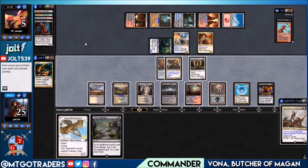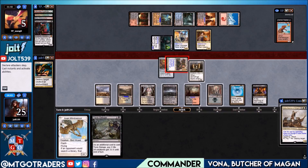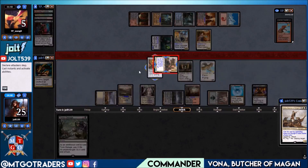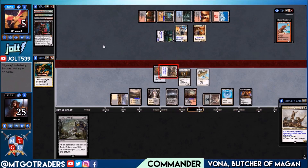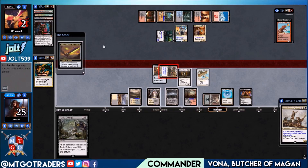Let's swing in with the crew — Mother of Runes with protection from black, swing in, then flash in Aven Mindsensor. They may go for Toxic Deluge — hope we don't have to worry about that. Untap that land. We swing in with protection from black — all of their creatures can't really stop it — that's an extra trigger, they discard a card.